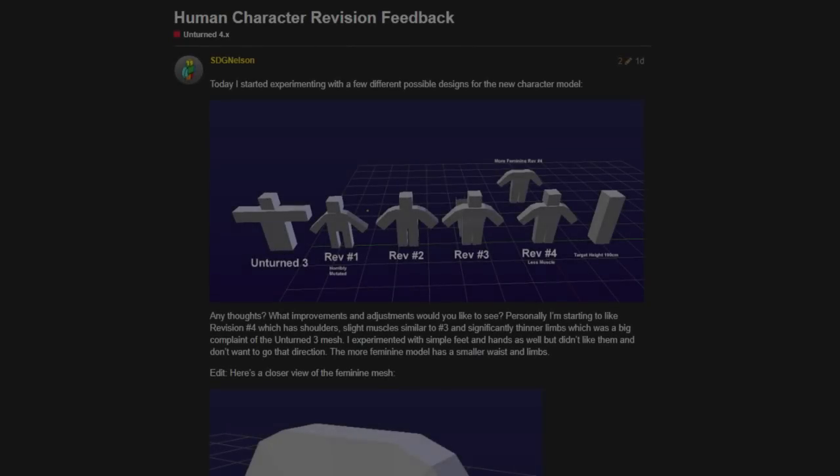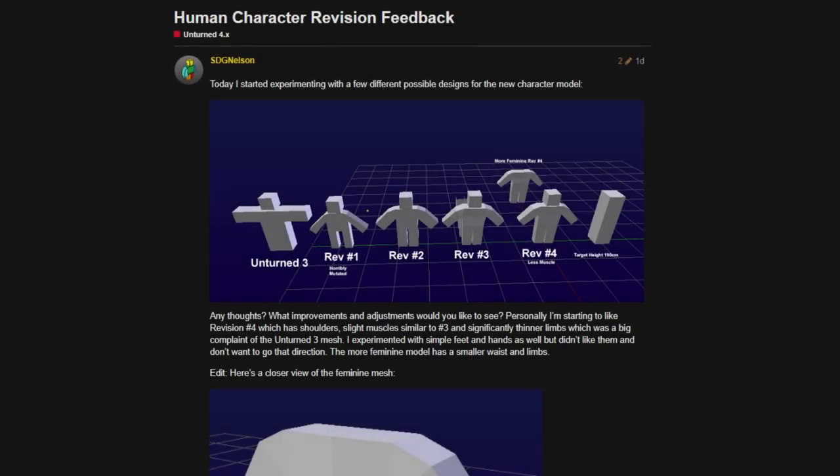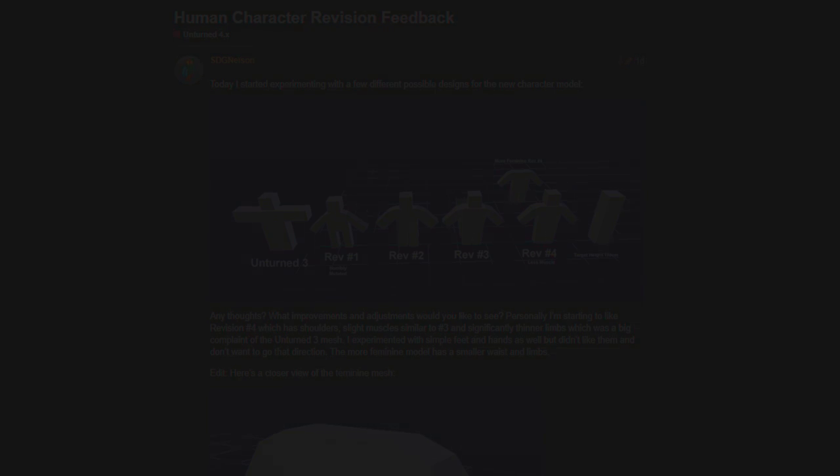Overall, super exciting to see Unturned 4.0 being more seriously discussed. Nelson also wants your thoughts on these character models — if you have any improvements or adjustments you'd like to see, put them in the comments below. He also experimented with simple individual fingers and hands but didn't like them. Unturned's main theme is big blocky fists, and we can expect that to stay for Unturned 4.0.